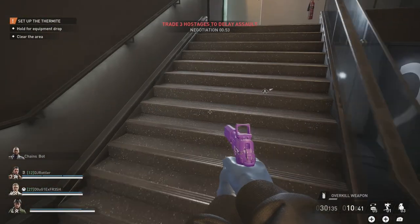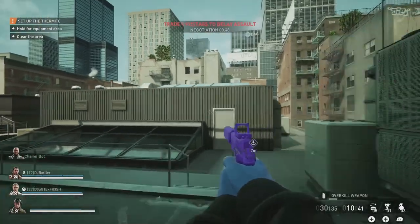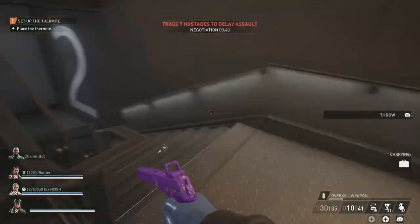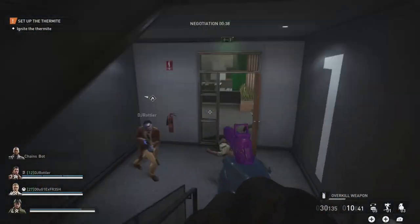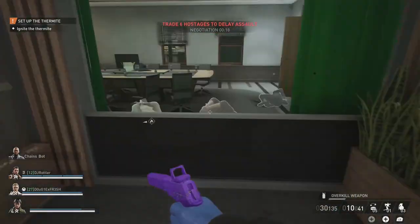We're just waiting for the thermite to be dropped off onto the roof, and we can actually set up the thermite and not light it just yet. We're gonna take the thermite down and set it up, but we are not going to light it. As soon as you ignite the thermite the assault will start and you can no longer trade hostages to buy yourself time.